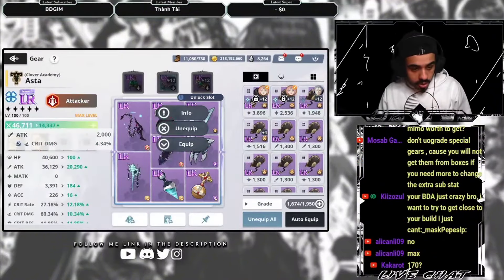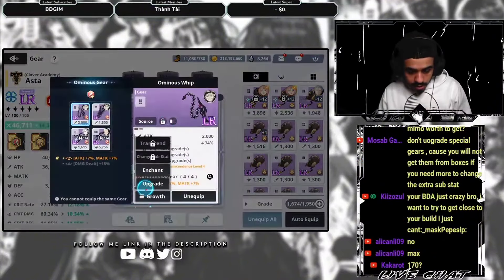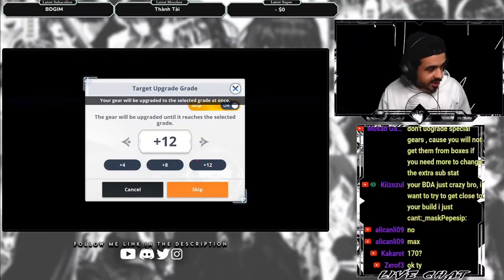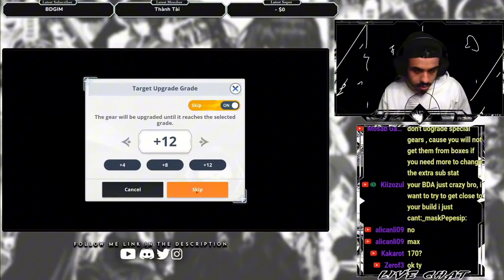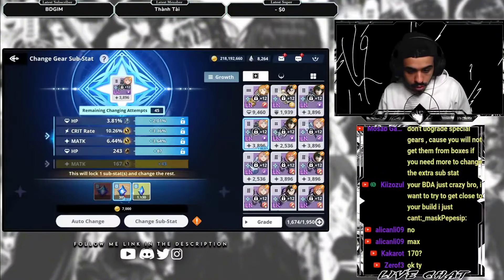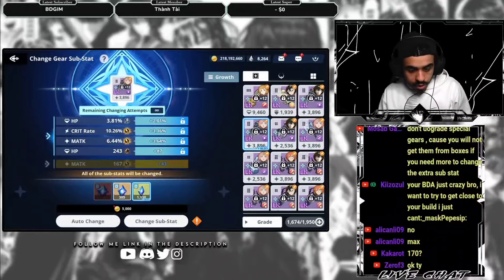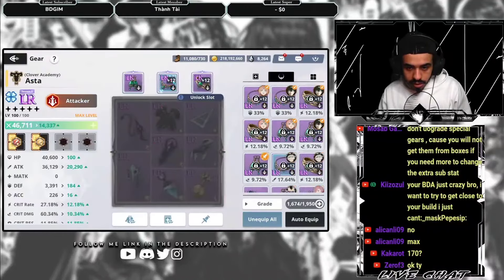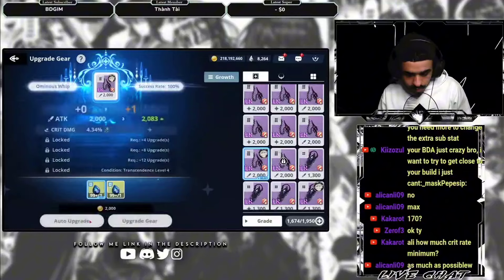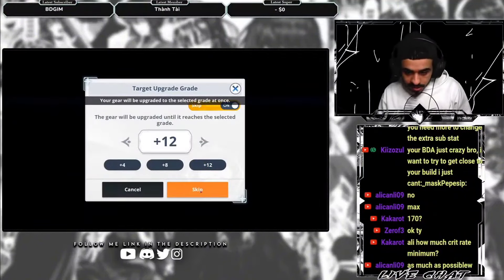Alright, let's go. We're gonna start building these. I'm actually gonna not waste time — I'm gonna go straight to +12. If we get something good we keep it, if we don't, we're just gonna use locks. We have 305 of these, over 1000 of these, so we have plenty for the accessories. We have 103 of this, 33 of this, 10 of that. Let's start under +12, let's go!